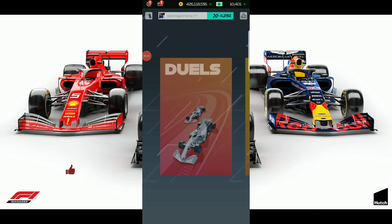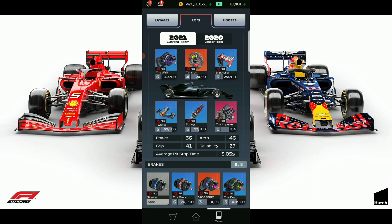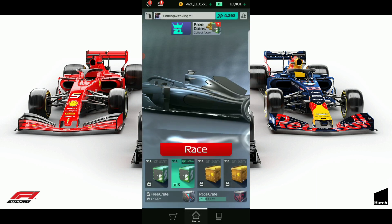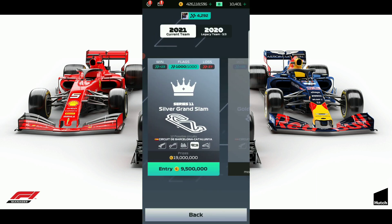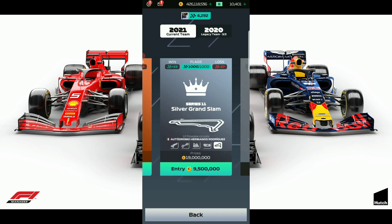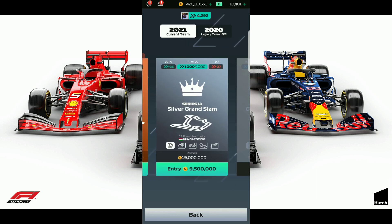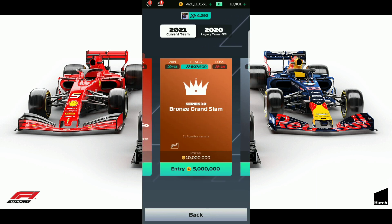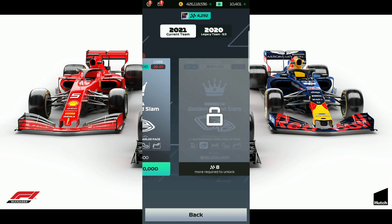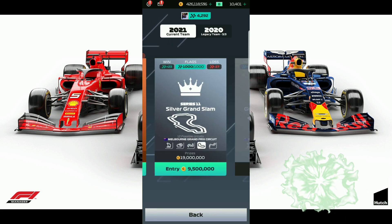We're currently using Verstappen and Leclerc at Level 3 and Level 4 — this is my current fast pit time setup. There's something nice I want to show you: we've maxed out Series 11, all the flags are maxed, so we can't race in Series 11 to unlock Series 12. Series 11 has 12 possible tracks, Series 10 has 11, and Series 12 has 21 possible tracks — all the tracks in the game.